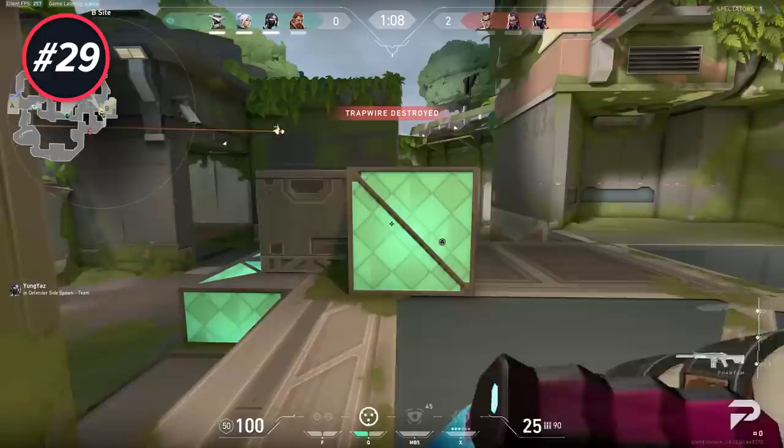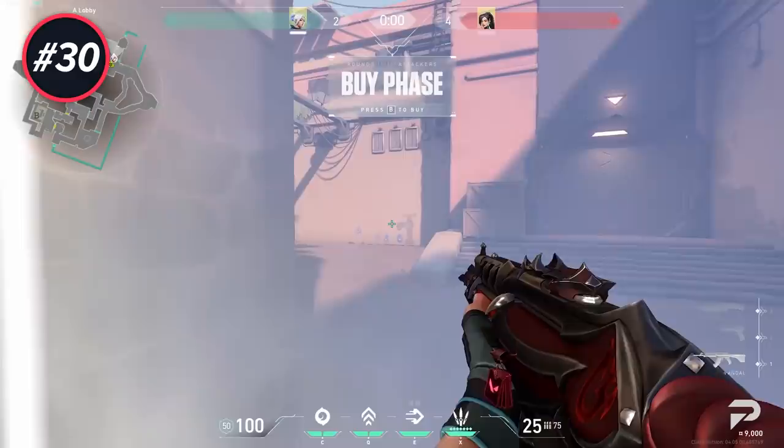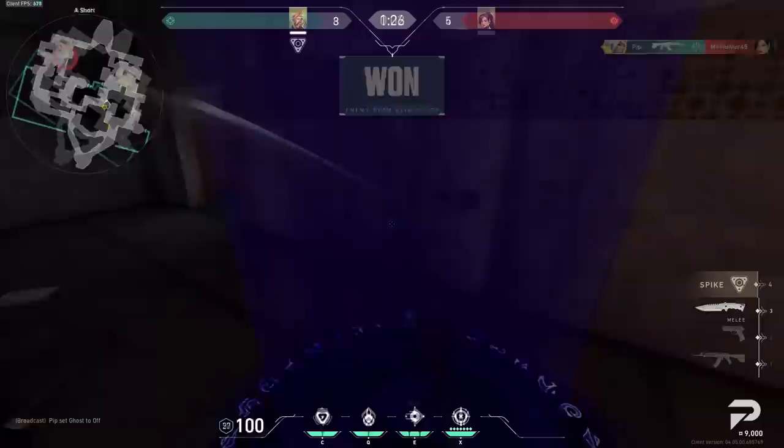When playing Cypher, make sure to switch up your trips regularly unless they're just there for info — if you don't, it'll be super predictable and people will easily shoot them. If you're playing Jett against a Sage that loves to wall Showers, counter her by dashing preemptively. It's a great way to get an opening and it'll force her to think twice about placing that same wall again.